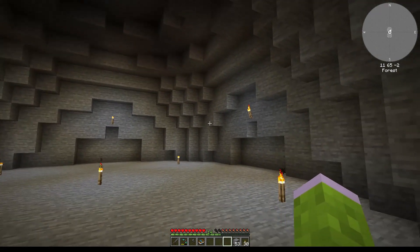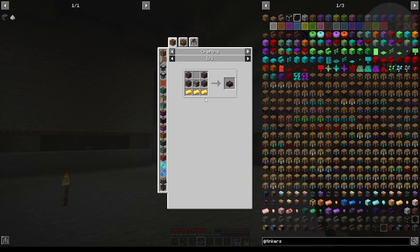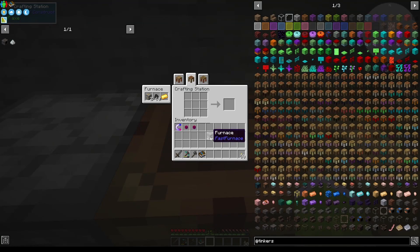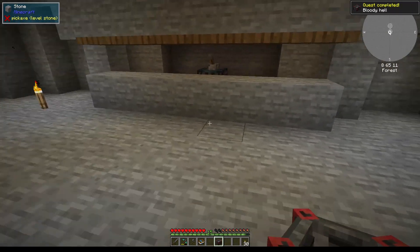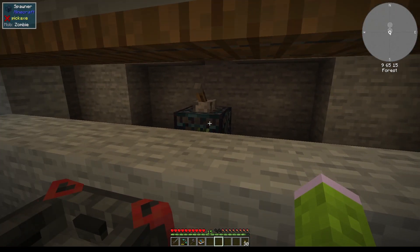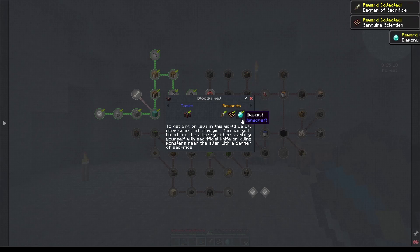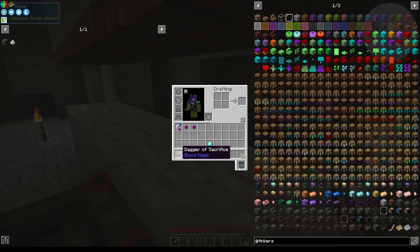I've now hollowed out this cave so we have a lot of room for all the stuff we need to place. Let's look into our quest book - I want to do the next quest where we have to create a blood altar. Let me quickly gather the ingredients for that. I think it was something like this - yes, there is the blood altar, and we will place that here as close to our spawner as possible because we need mobs to be killed near the altar.